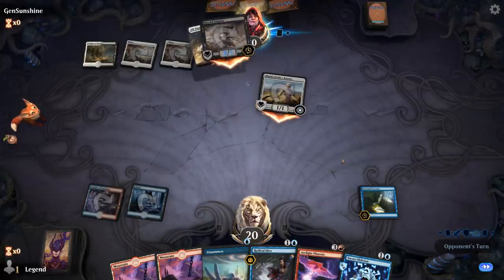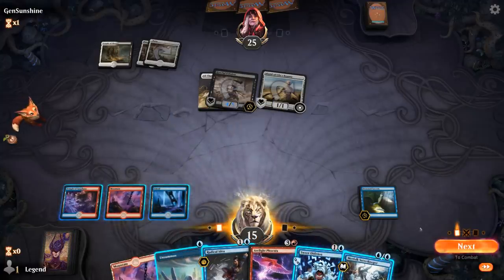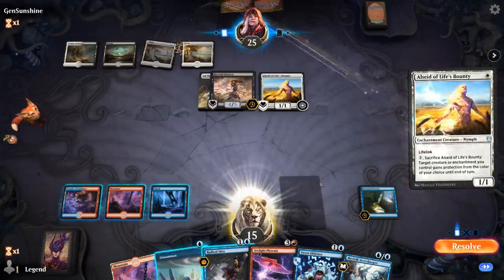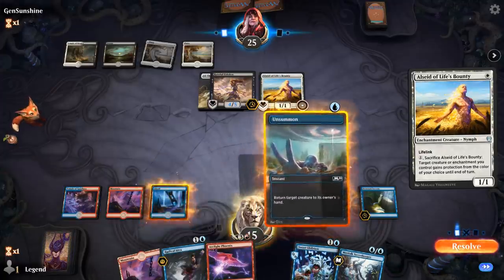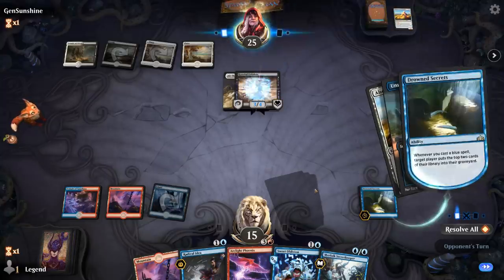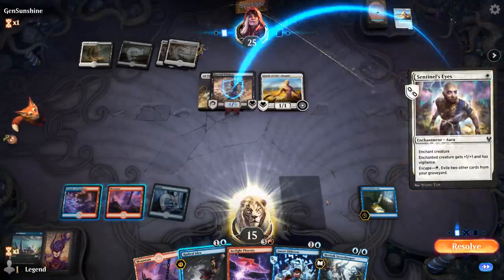I do have an Unsummon but they can protect with Alseid. Secret Keeper is nice. My plan this turn is to probably pass, cast Radical Idea, and maybe also Unsummon — forcing them to use Alseid. I guess I want to Unsummon now so they have to sac the one in play, which is one less damage. Sentinel's Eyes, Sentinel's Eyes — hit for six. Yeah, this is gonna hurt, and finding another Unsummon is not good enough with a second Alseid.